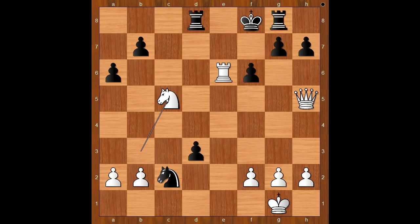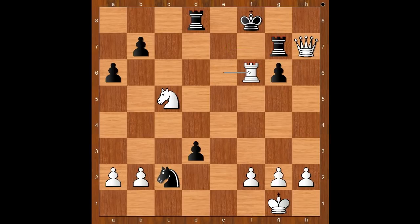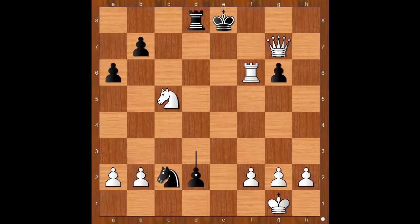Let's go back. How about g6 — what happens then? Then queen takes pawn on h7. And after rook to g7, rook takes on f6 check. King to e8, queen takes rook. And after d2, rook to f8 check — mate. Wow.